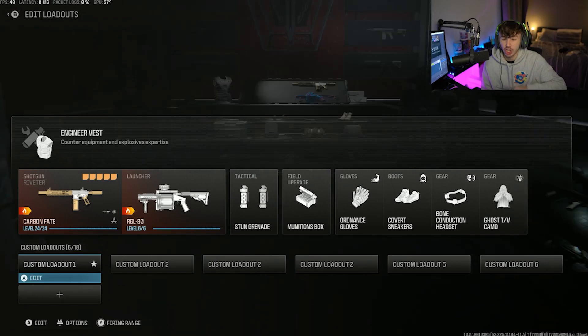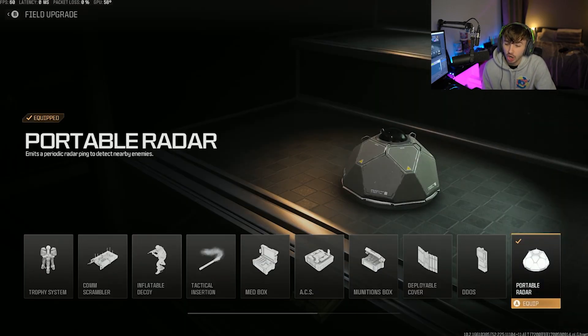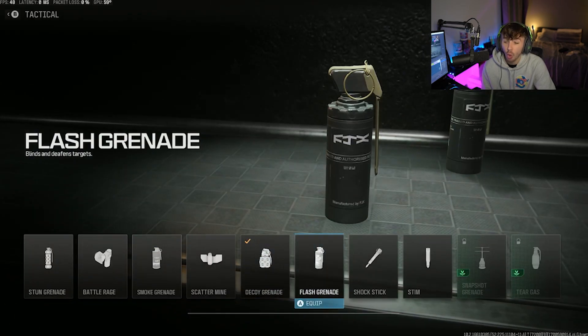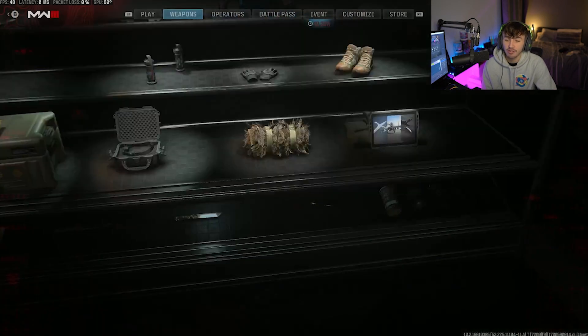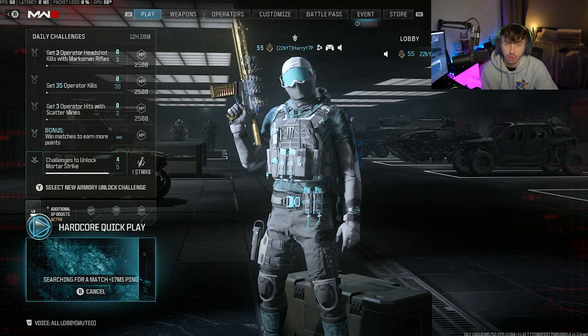Quickly, before we jump into the game, one more thing: if you're trying to do the LMGs, it's mounted long shot kills. So put the deployable cover on — this will allow you to mount up in a lot of the long shot spots. Also, because we've got a thermal on, chuck smoke grenades on because then people aren't going to be able to see you, but you're going to be able to see them, getting very easy long shots. Then we load into our game of Hardcore and I'll show you what to do.